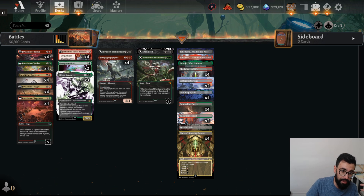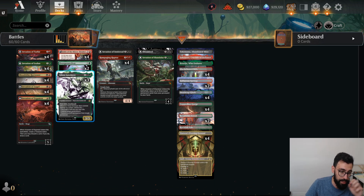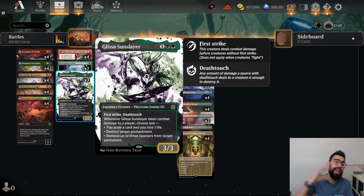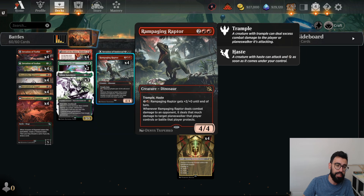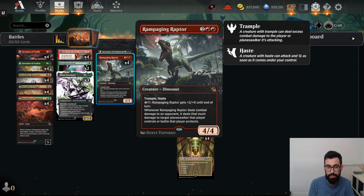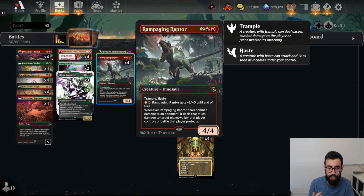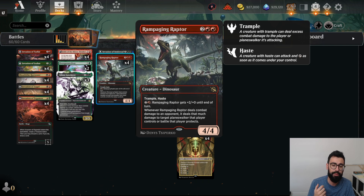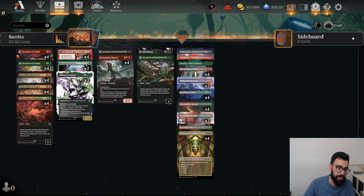The ways to get counters off the Battles: we have Glissa, which removes counters when it deals combat damage. Normally you have to decide whether to attack face or attack a Battle, but Glissa lets you remove counters and still attack the face. Similarly, we have Rampaging Raptor — basically a Questing Beast Dino — 4 mana, 4/4 Trample Haste. For 3 mana you can give it +2 power until end of turn. Whenever it deals combat damage to a player, it deals that much damage to a target Planeswalker or Battle that player protects.